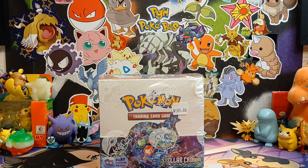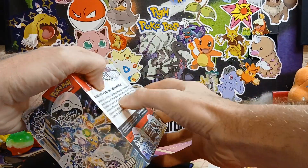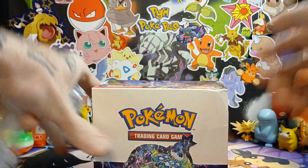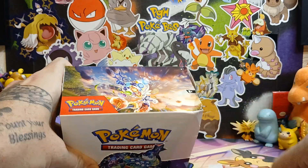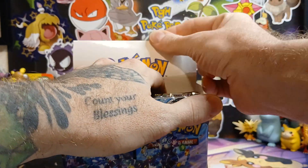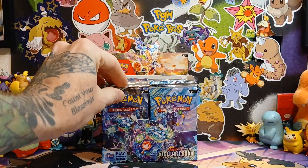Ladies and gentlemen, welcome back to the channel. I am PGH PokeBro Ryan, and on today's video I will be opening up a Stellar Crown booster box. Let's get right into it. Finally made it back out to Clubhouse Cards. All of the Twilight Masquerade booster boxes were sold, so I figured they had a whole bunch of Stellar Crowns. I hope that means it's good luck. Hopefully we can pull a Terapagos EX.